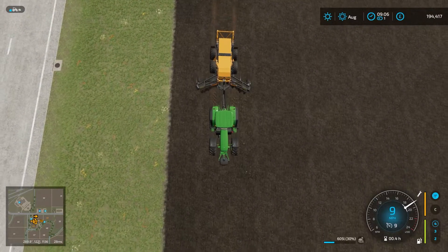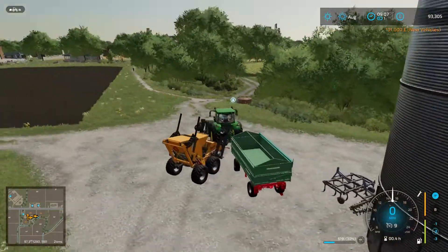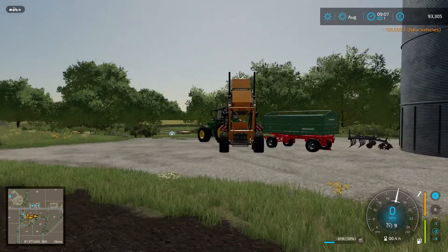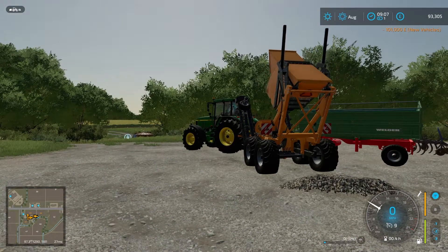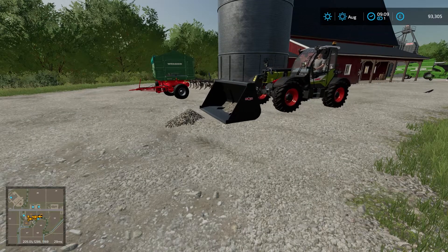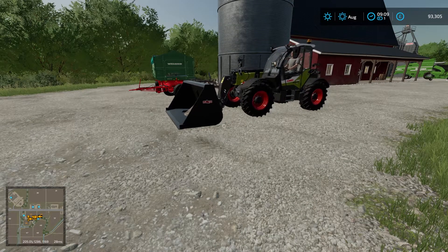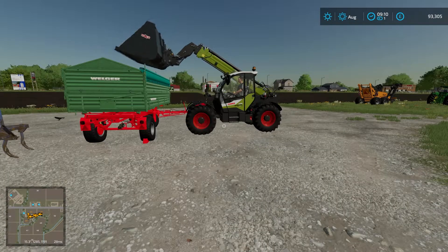An interesting note: you can't tip this straight into a trailer. So whilst it's clearing your field, you need to think about where you're going to dump it. Ideally as close to a trailer as possible, but anywhere will do. Dump it on the floor, then use some sort of front loader — whether it's a telehandler or a tractor with an attachment — to pick them up.